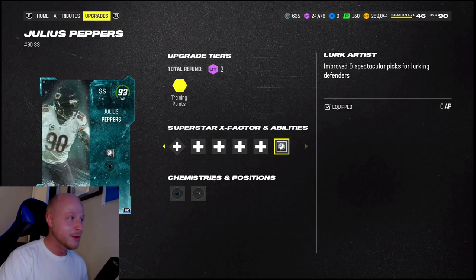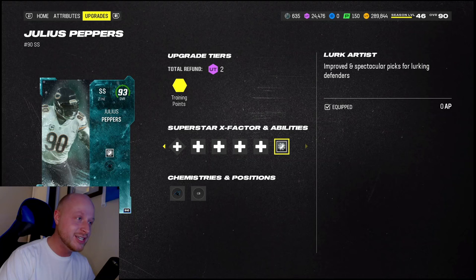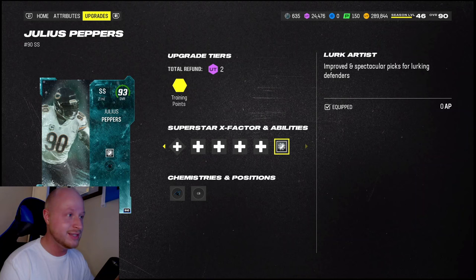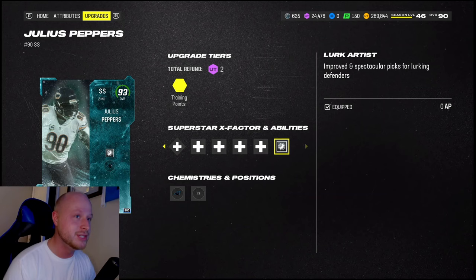Julius Peppers at strong safety for the second year in a row on the Panthers theme team. This card last year in Madden was like the most insane thing ever - he was the best defender in the game until his golden ticket came out. Now he's back as a strong safety out of position, and they're giving these guys Lurk Artist now.